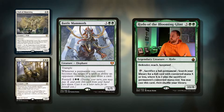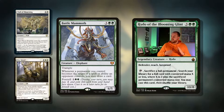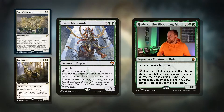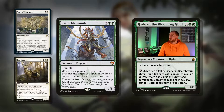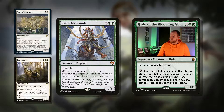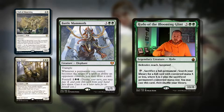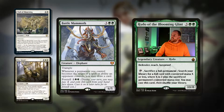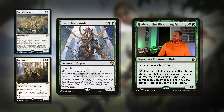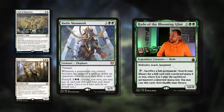Then there's Battle Mammoth — five mana for a 6/5 with trample. Six power gives you a quite individual power and toughness to help enable Coven. Whenever a permanent you control becomes the target of a spell or ability an opponent controls, you may draw a card. And you can Foretell it for four mana — play it face down in exile, and then flip it back up as a surprise for four mana. It's a big elephant — what couldn't be nice about that?